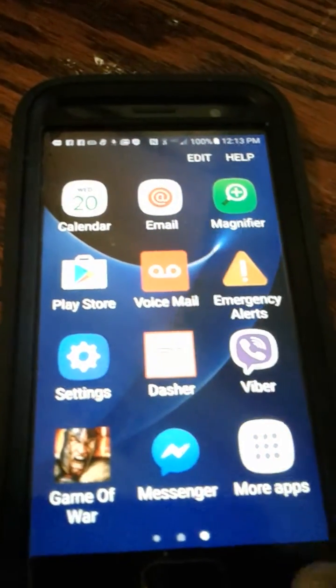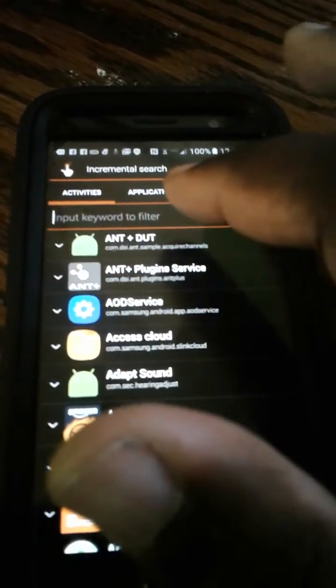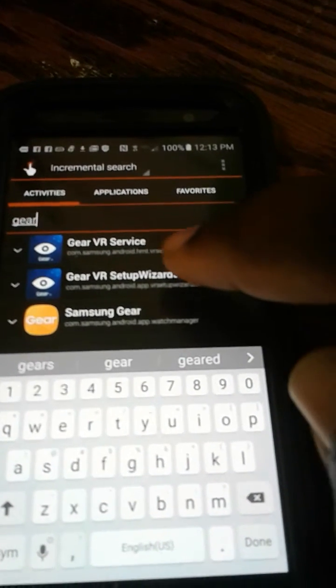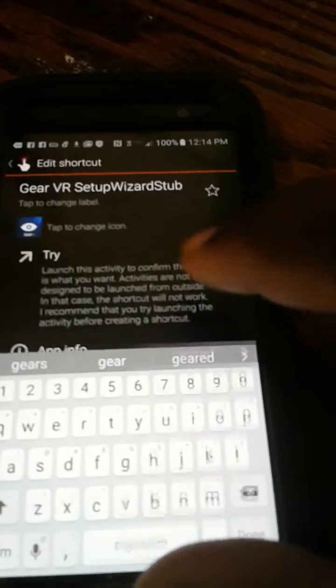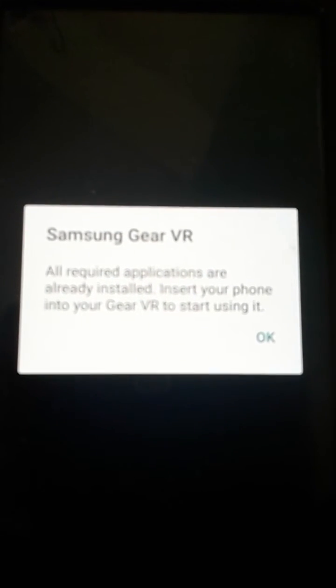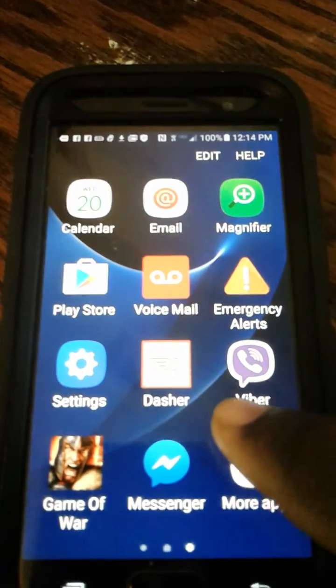Once you're in Quick Shortcut Maker, go to Activity and type in 'gear.' You'll see the second result: 'Gear VR Setup.' Click on that, click it again, and it's going to give you some information — click Try. It will have you download it. Since I already downloaded it, it's not allowing me to redo it, but all the information is there.